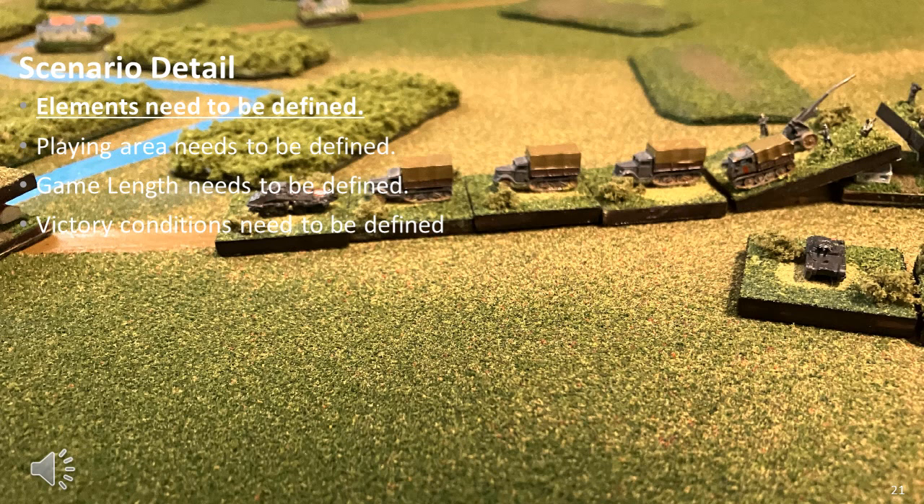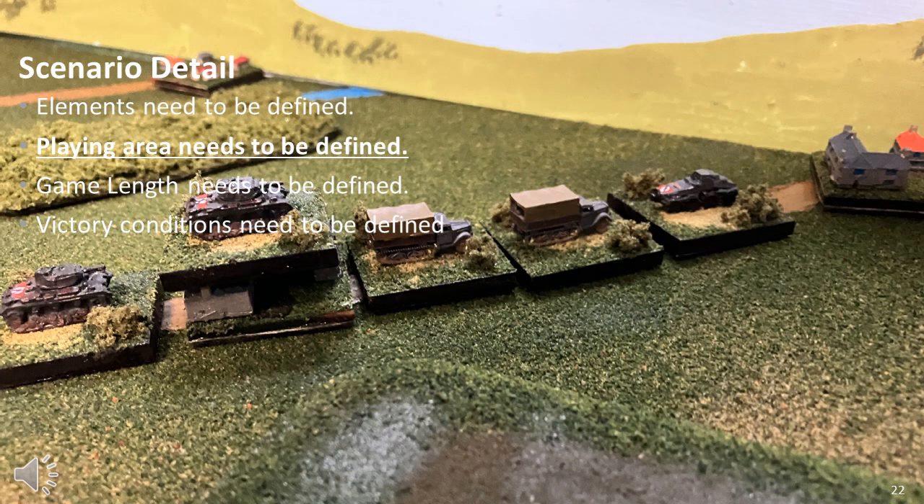Once the scenario type is selected, the next step is to ensure it has sufficient detail to be both understandable and easy to use. The exact element types need to be defined, rather than a generic '2nd Battalion of Motorized Infantry.' While experienced players could quickly identify what this means, new players are required to work out exactly what the 2nd Battalion of Motorized Infantry consists of in terms of very specific elements. When the playing area is fixed, as in historical scenarios, an example map needs to be provided with some form of grid on it, allowing players to accurately create the playing area. The area terrain and linear terrain needs to be defined, so there is no confusion if it's a fordable stream or an unfordable river.